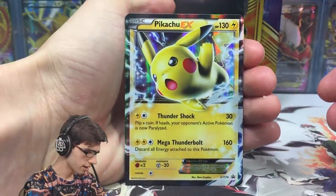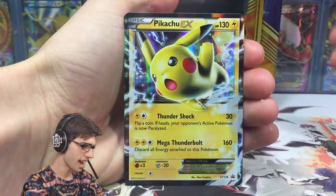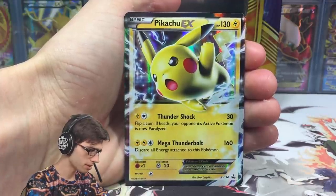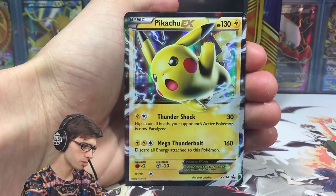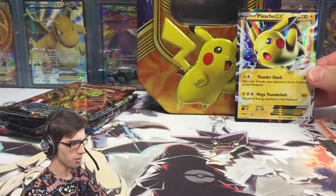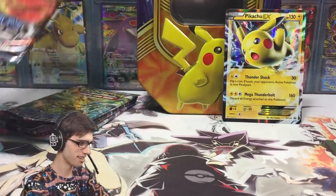Before we do that, let's go through this Pikachu real quick. It's got Pikachu EX with 130 HP, Thundershock and Mega Thunderbolt. Mega Thunderbolt says discard all energy attached to this Pokemon for 160 damage. I can see why it's not getting played.